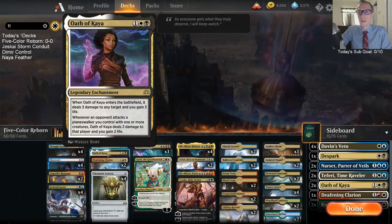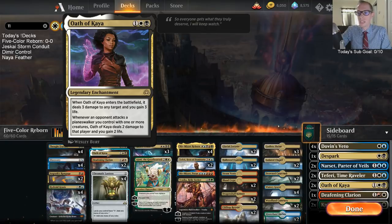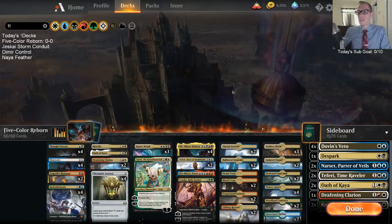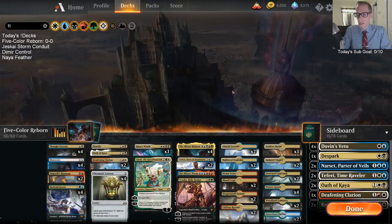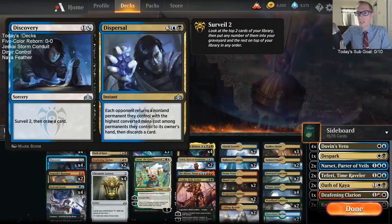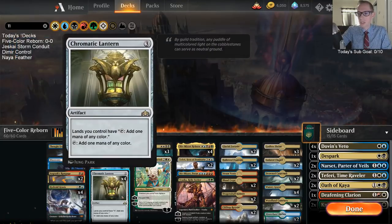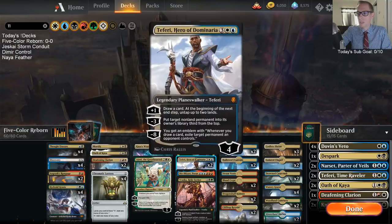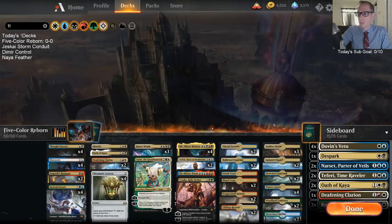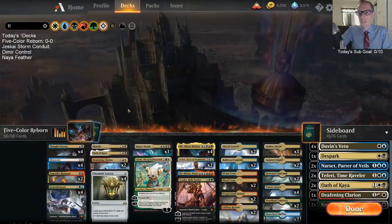I was pretty impressed with Oath of Kaya last time because of all the 3-mana Planeswalkers people are playing these days, like Vivien and Teferi, that tick down right away. The Oath of Kaya — the one in the main and a couple more on the board — did a good job of pinging and getting rid of those. And of course Discovery is the glue that holds this deck together. Besides Chromatic Lantern, Lantern and Discovery are the two glue pieces. Lantern fixes your mana and ramps you to 5-mana spells immediately, while Discovery with the Surveil 2 really digs deep and helps fix mana, and can be cast off blue or black mana.